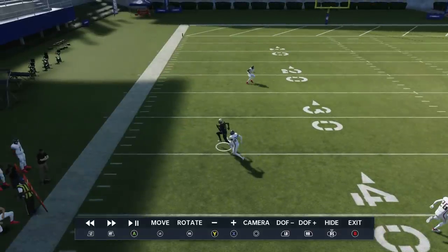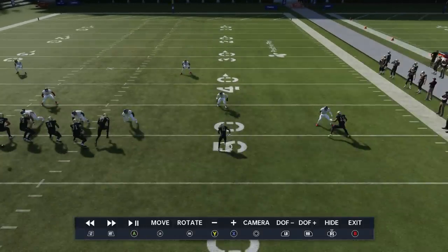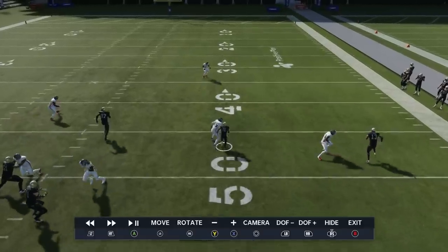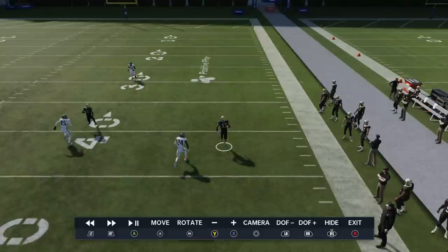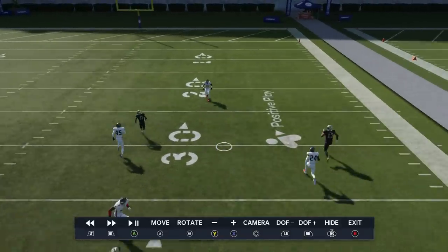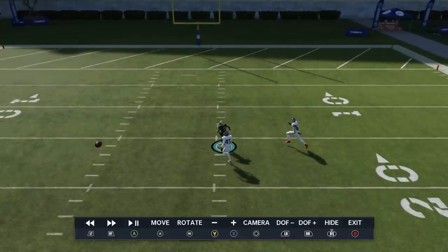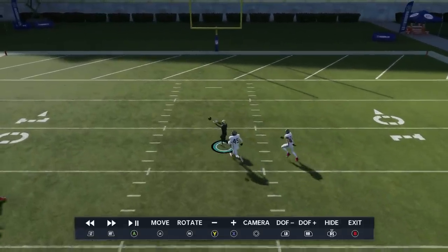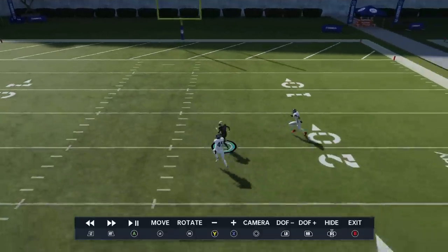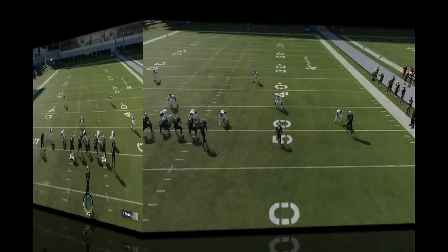What really makes this play special is this route right here. I put my fastest receiver here - he's a 91 speed kick returner, that's the best they have. You can see in a lot of these routes he beats the press and is wide open. This streaking route pulls that safety apart and then this receiver just crosses his face for a really easy play. There aren't a lot of plays that have this effect against cover 2 man, which is what makes this play so special.